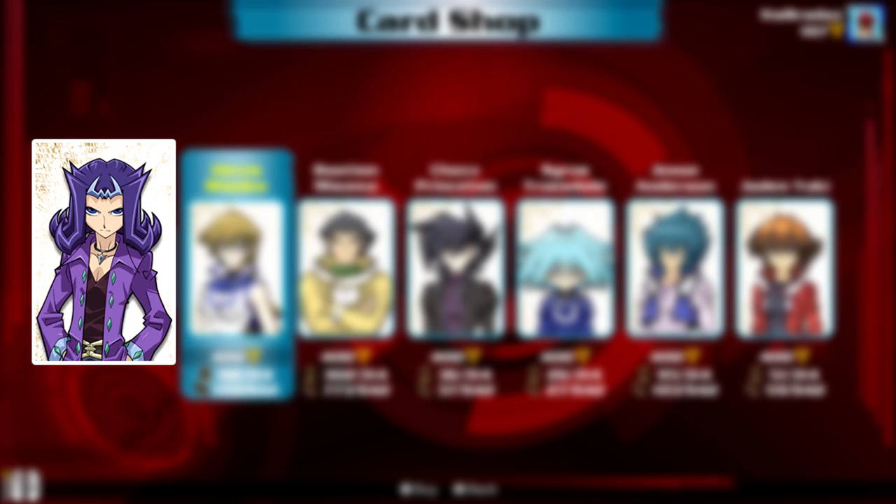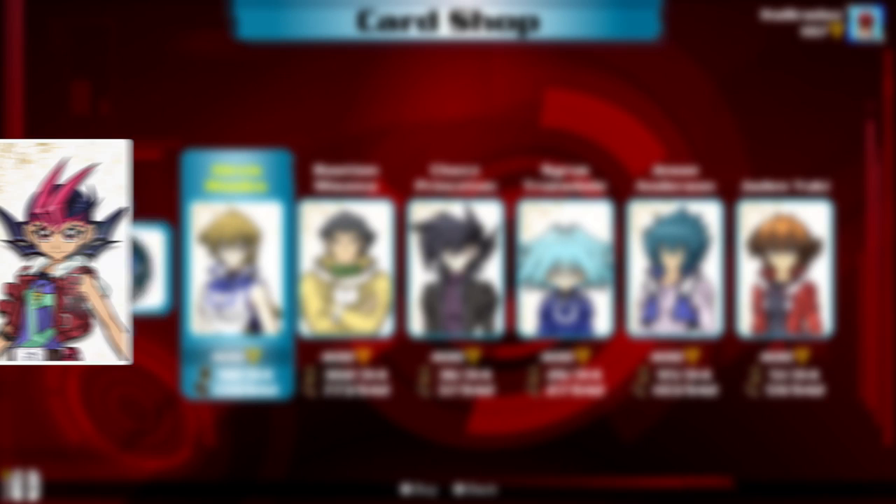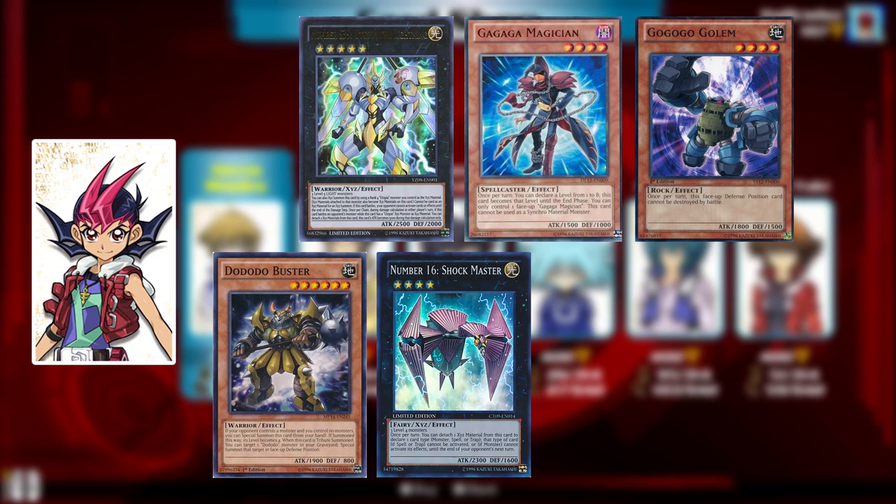Shark is bringing in with him Shark Support, Penguins, Fish, Mermail, Atlanteans, Battle and Boxers, Weather Painters, Gishkis, Gorgonics, and Dragon Rulers. And finally, Yuma has Utopia, Gagaga, Gogogo, Dododo, a bunch of Numbers and a bunch of generic Xyz support, and the Spellbook cards which are going to be incredibly hard to get from his pack.